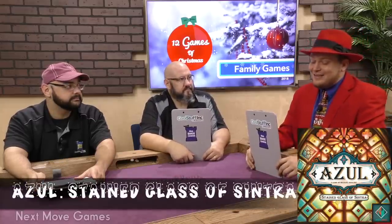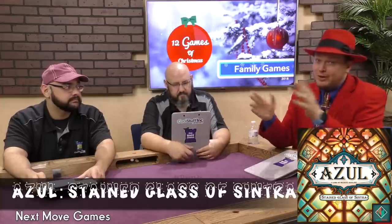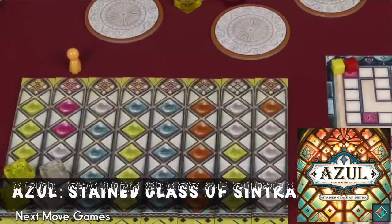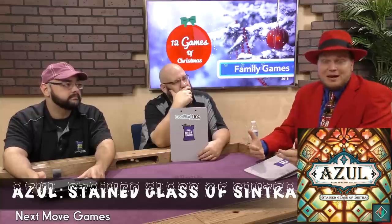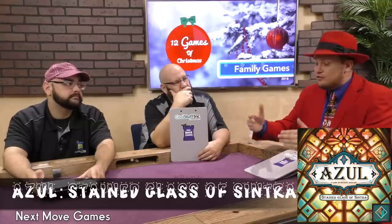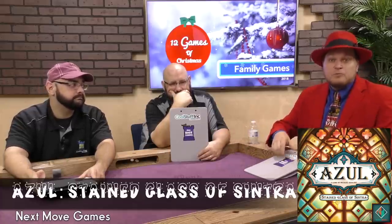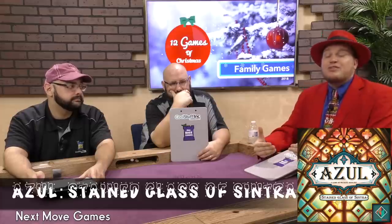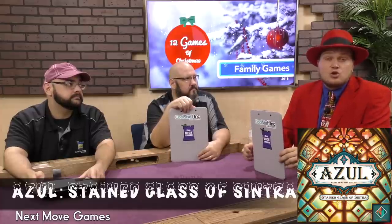I've got Azul: Stained Glass of Sintra. This is a sequel to the first Azul — and if you've never played one, get either one, they're both great fun. You're putting tiles on boards by grabbing tiles from the middle of the table, which causes tiles to move to another spot, and players are trying to grab groups of them. But you don't want too many — sometimes you'll get too many and you're forced to lose points. It works really well with two up to four players, there's nice interaction where you can mess over other players, and it's really satisfying to watch the tiles come together. Both versions are easy to learn but have more strategy than you might think. I'm picking Stained Glass of Sintra because it's the newer version.